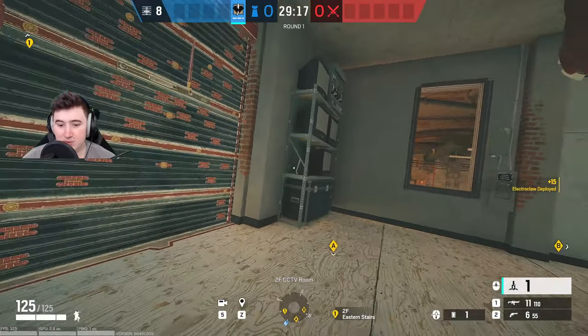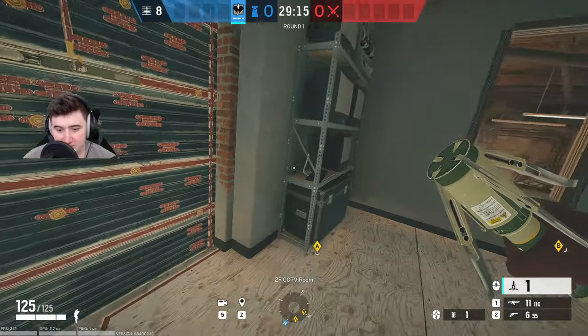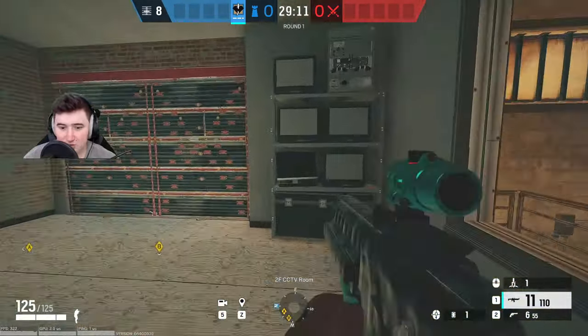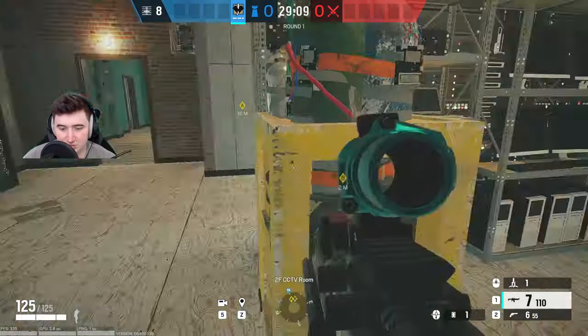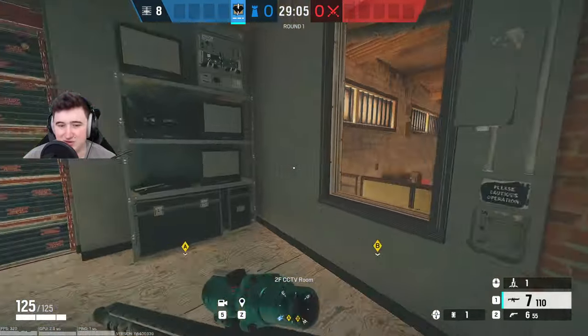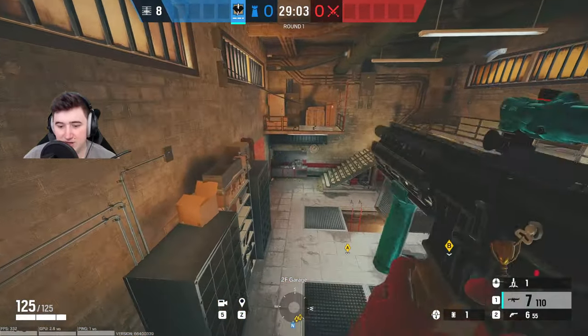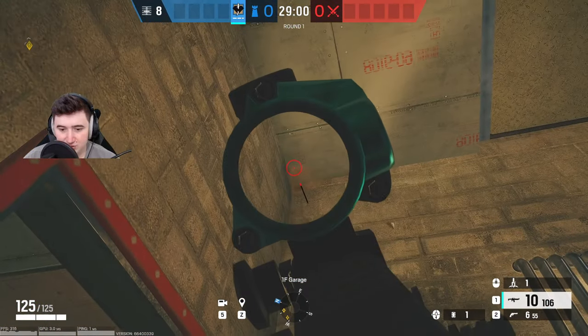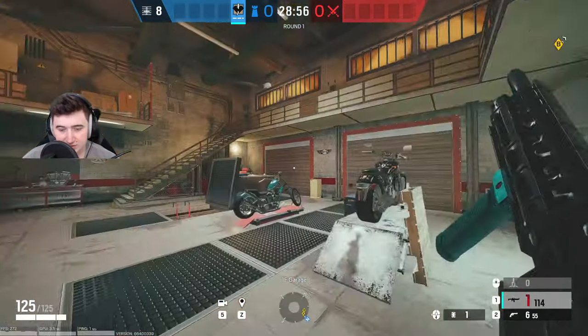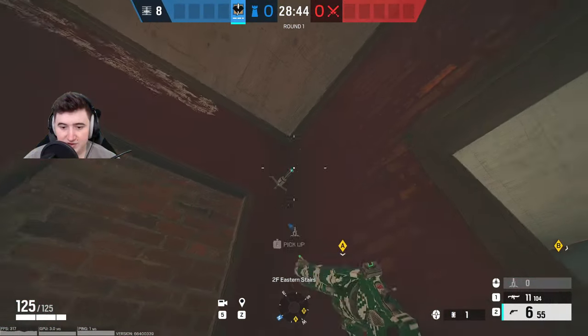For the second one, a lot of people put it behind these monitors, but I don't like to do that because someone can just shoot them open from this window and see and shoot the claw. So what I'll do is come down in the high garage, shoot a little hole in the roof, and throw it inside that hole — this will cade the other wall.